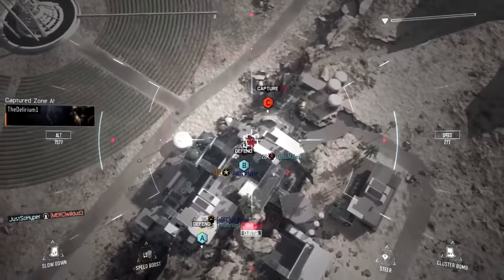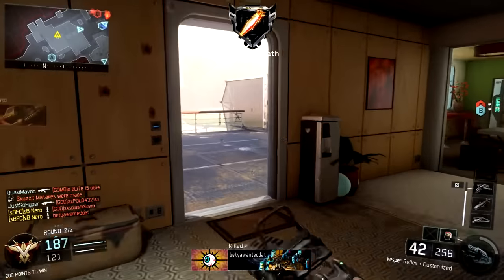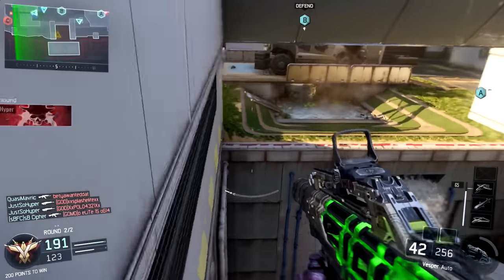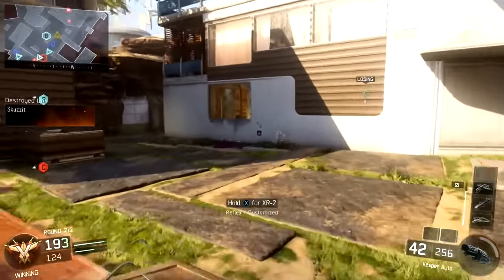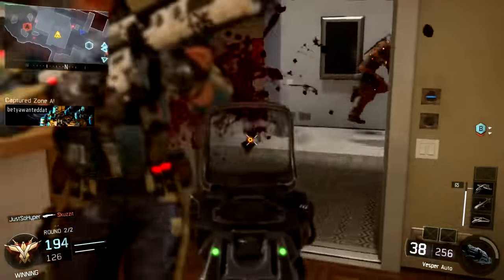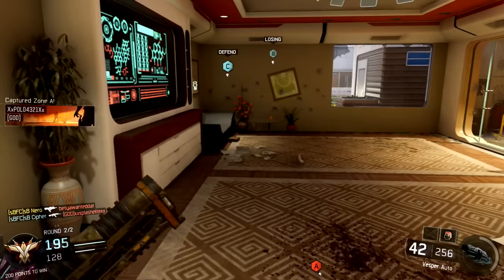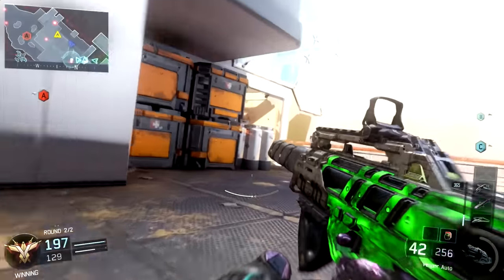I'm one of those people who's a glutton for punishment - once I get done with assault rifles I just don't touch them until dark matter. I have gone back and used the diamond CUDA a little bit just to see what diamond looks like. For the most part though I haven't touched the SMGs since getting diamond. I still need to finish diamond on secondaries, launchers, light machine guns, combat knife, and two more pistols to get dark matter.